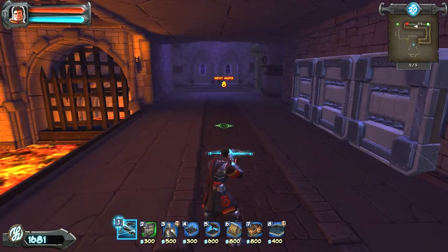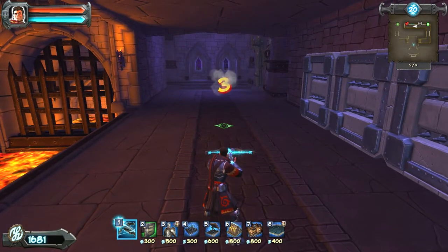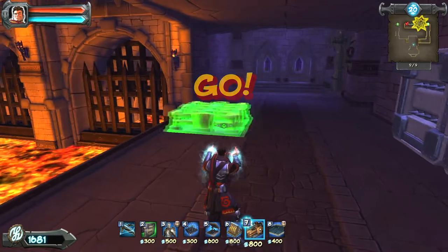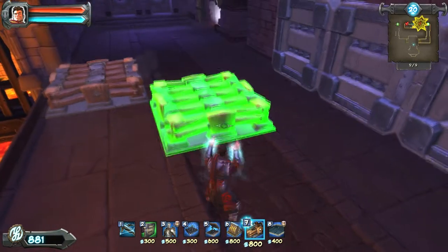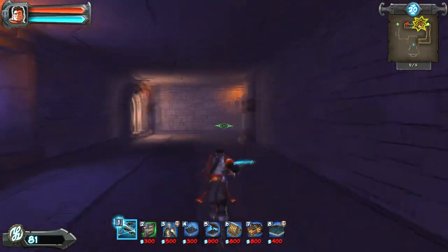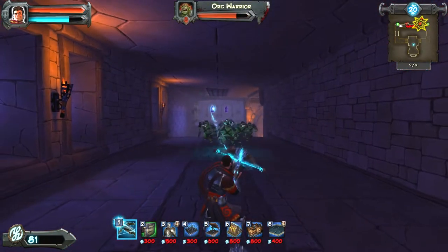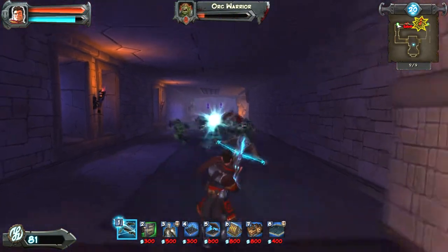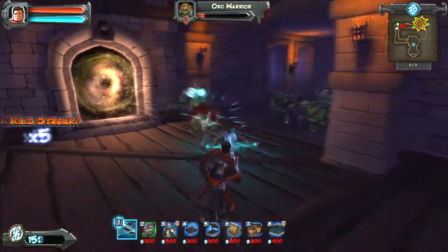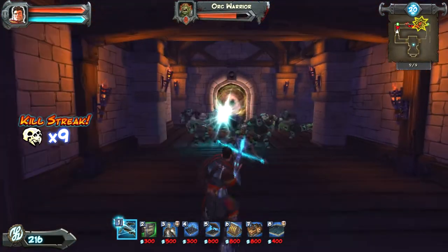Once I get the guys past that first set of pushers, there's going to be a second wave coming from the right-hand door. I don't want to set anything yet on that other side - I'm just going to fire at these guys. It's a long corridor so you don't have to worry too much, but they'll make it pretty far depending on how well you built your defenses on the other side.